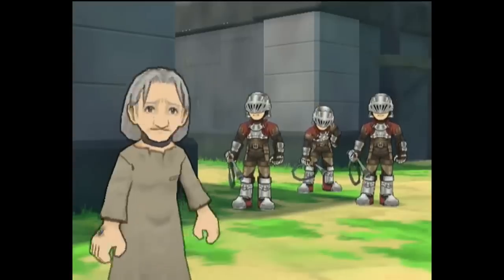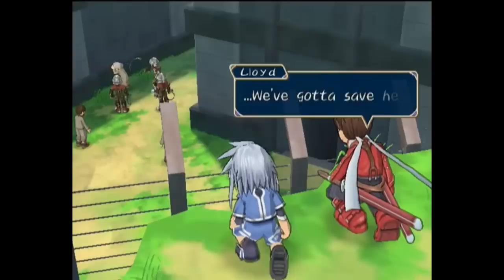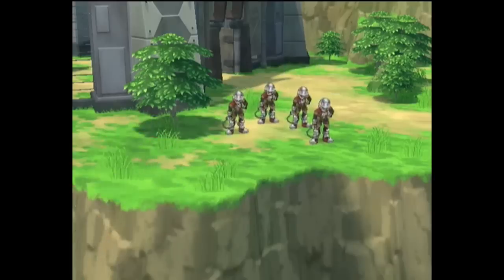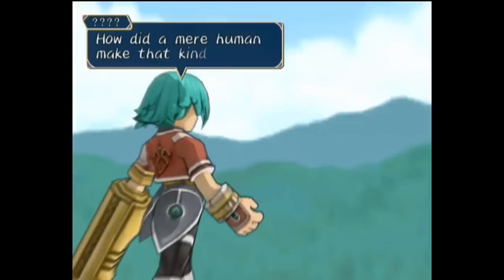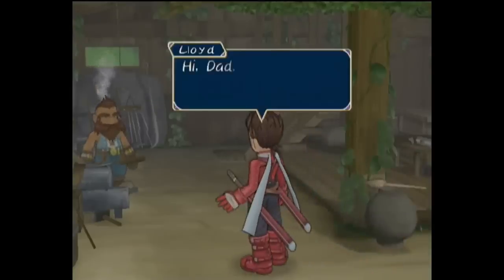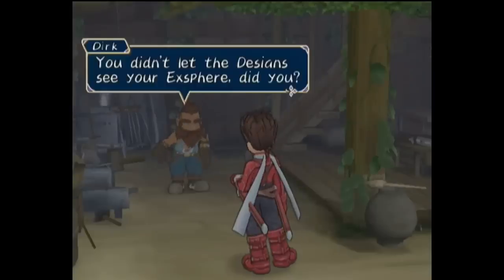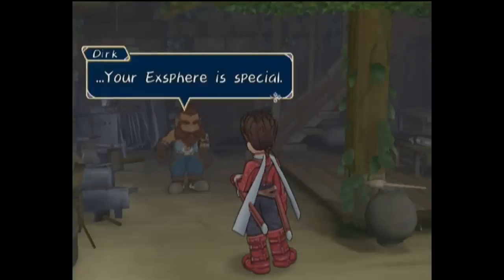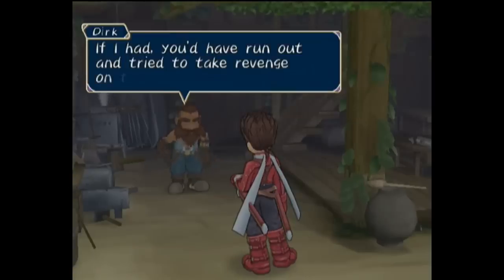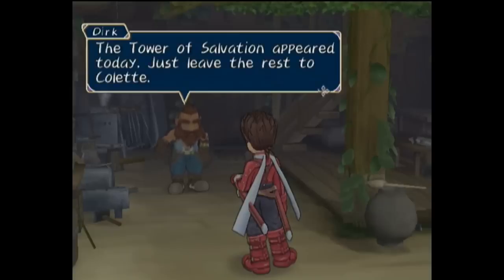Lloyd notes Marble has an Exsphere and she explains they embedded it on her when they took her, but without a keycrest to stabilize it, she's in danger. Some guards catch Marble away from her tasking and take her away to start beating her, and refusing to allow it, Lloyd and Genis attack the guards to get away. Lloyd gives them the slip by leaping off a sheer cliff and landing safely. Back at home, Lloyd meets his adoptive dwarven father Dirk, who chastises him for scuffling with the Desians and reveals the Desians killed his birth mother to try and obtain his special Exsphere.